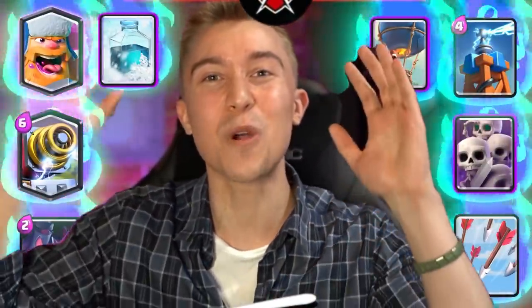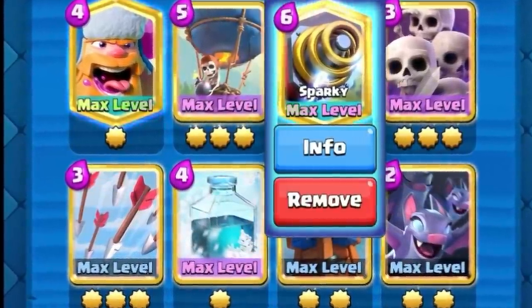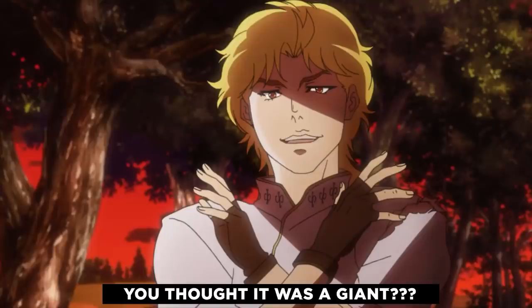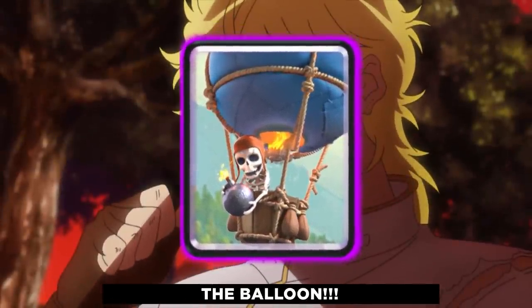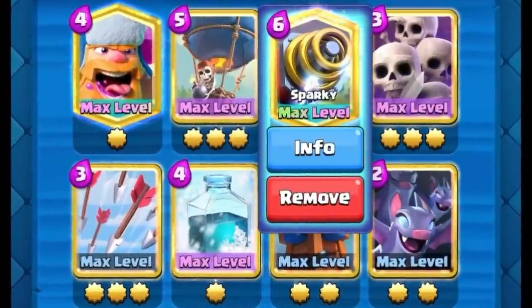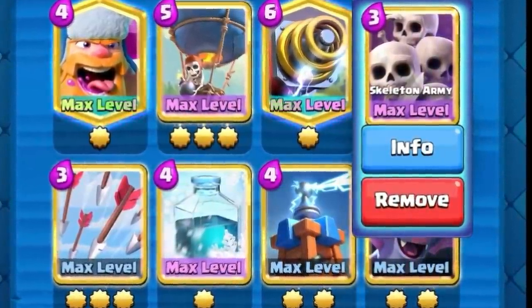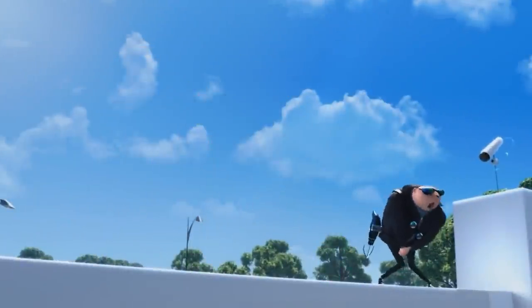Hey, what's up guys? We're back again with an absolutely insane Balloon Sparky Freeze deck to crush everyone on ladder. No one's going to know what this is. When you go for a Sparky in the back, they'll think it's going to be a Goblin Giant or Giant in front of it. Then you whip out a Balloon Lumberjack Freeze on the right hand side and just snag a tower for free. If they Zap to reset the Sparky, you can clutch up on defense with Skeleton Army or Bats. Tesla and Freeze on defense is pretty much impenetrable. Let's jump into some games and make everyone rage just like our Lumberjack.